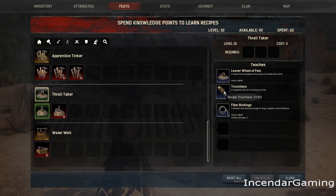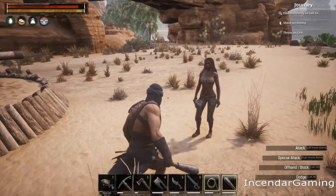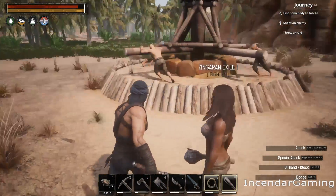It also gives you a club to beat the NPCs into submission, and bindings to bring them back. This is actually a tier two Wheel of Pain, which can do multiple thralls at the same time and is a little faster.